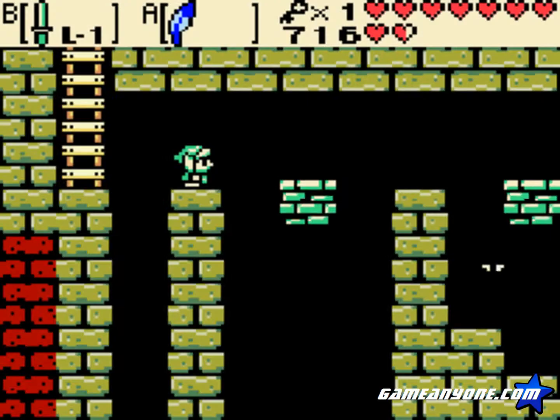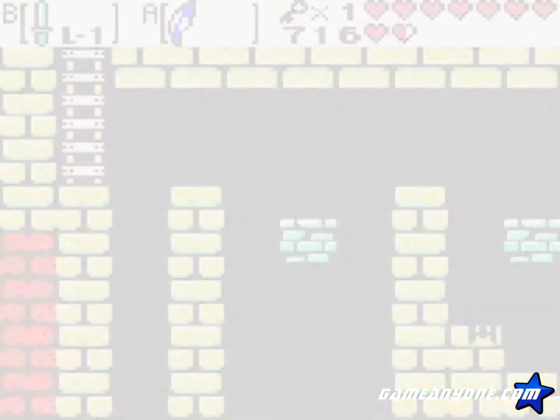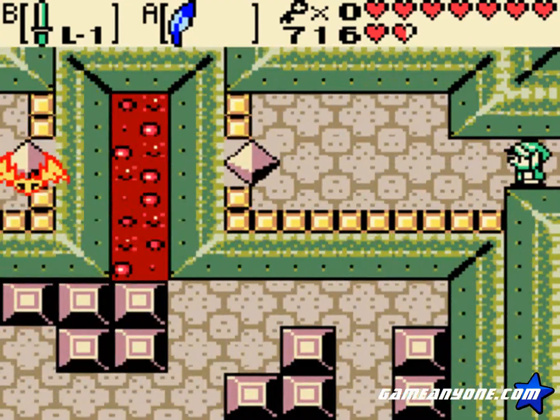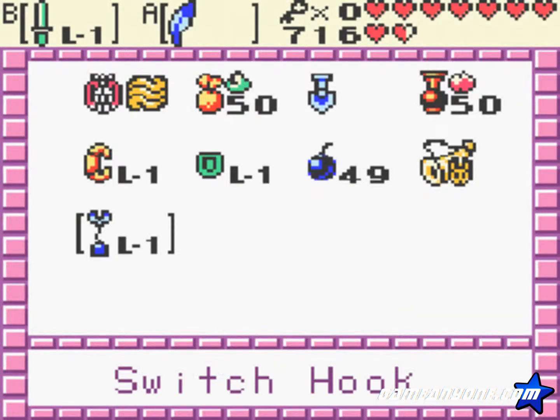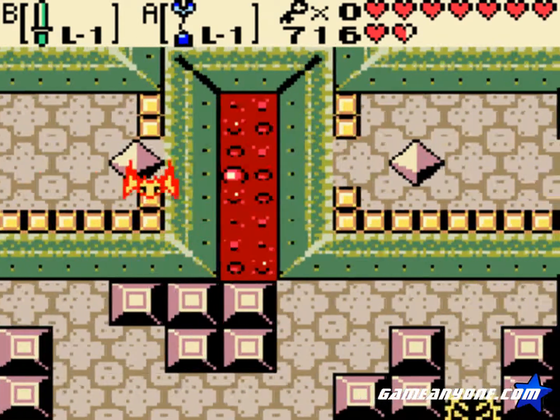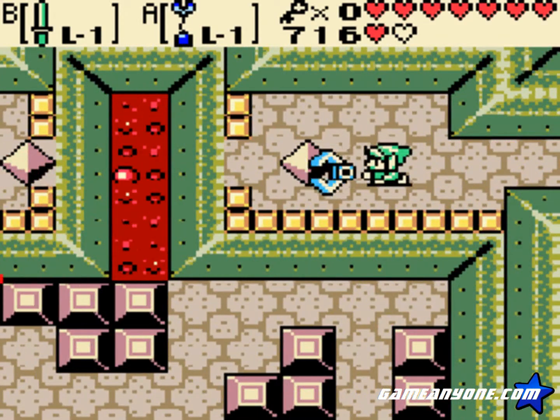And a small jump, and I'm out of here. This is what we needed the key for. Now we need to use the Switch Hook in order to get over to the lava - that's great.